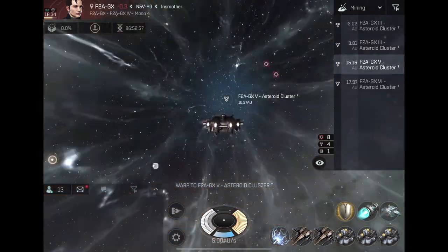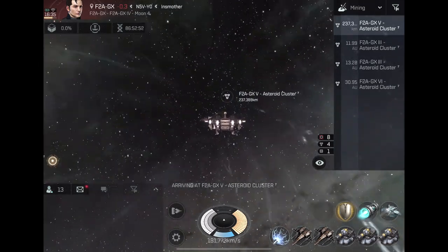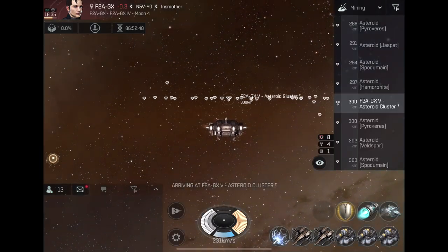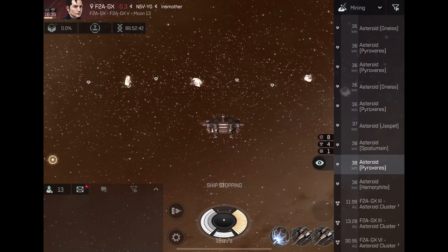The first thing to always keep in mind is when you're warping into any area, the ships that are already there are going to pop up on your top right as icons before you even land. As we're landing you're going to see no ship icons. Then go to your mining tab, scroll all the way down, and lock onto an ore.